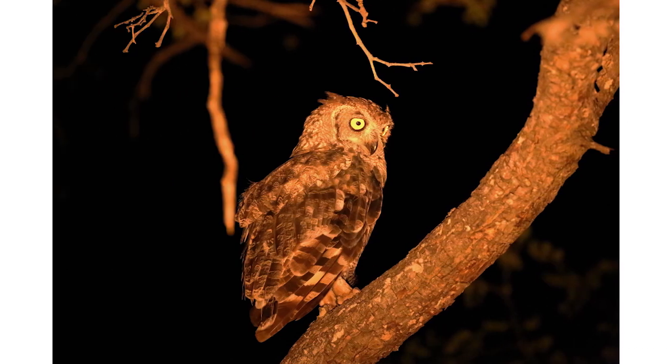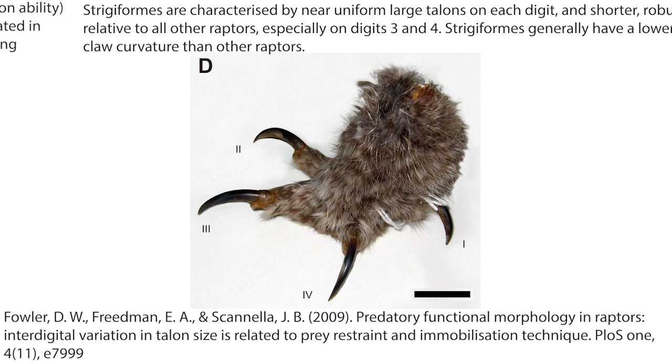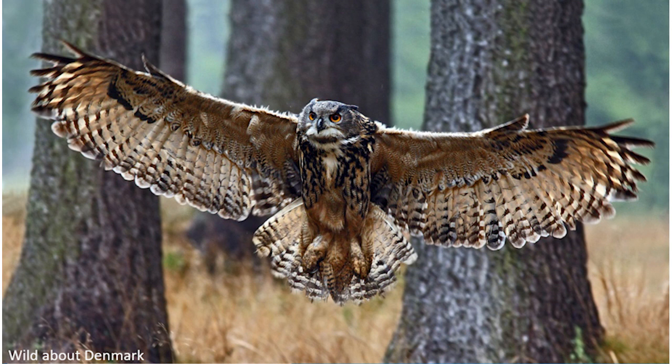Very often this is seen in birds that need to grip strongly, be it onto fish or branches, but most significantly for us, it is also seen in owls. So how exactly does an owl foot compare with other birds of prey? They have short, strong toes and very large but only weakly curved talons. These and other adaptations allow for a very strong grip strength and constriction for things held within the foot. Most owls eat primarily rodents and other small prey.